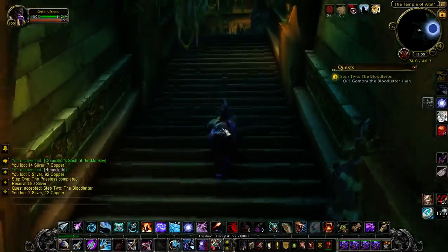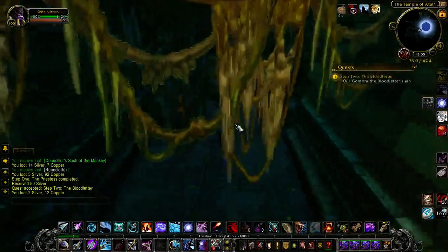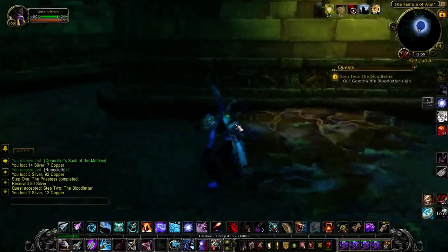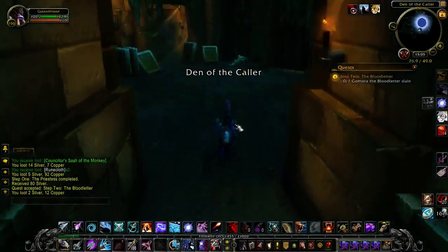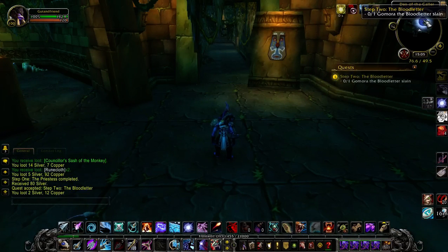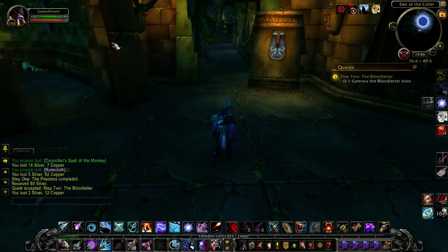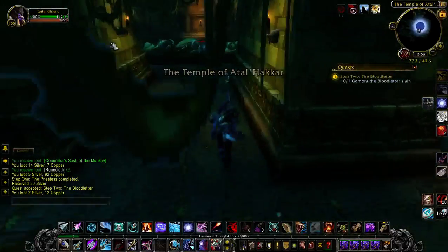If you knew how to get there and dodge all the vipers and crap, it wasn't that hard a maze once you knew your way. This part is part of it right here — going this way and then having to go in this path. You had to go that way to go down even further.